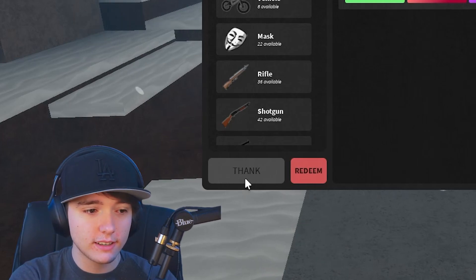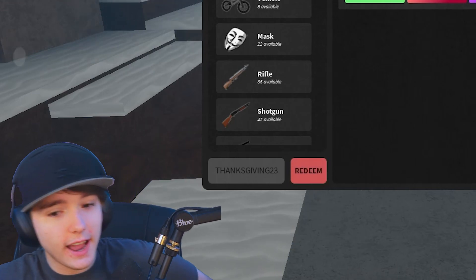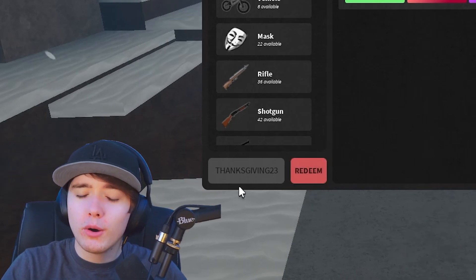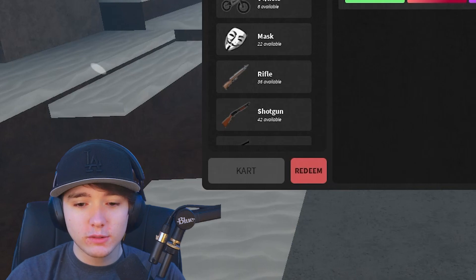Thanksgiving 23 is one of the codes — oh, that still works! That gave me 500,000 cash, which is awesome. That's why you always want to try the older codes, because while they might be expired there are some sleepers in there that still give you some rewards.